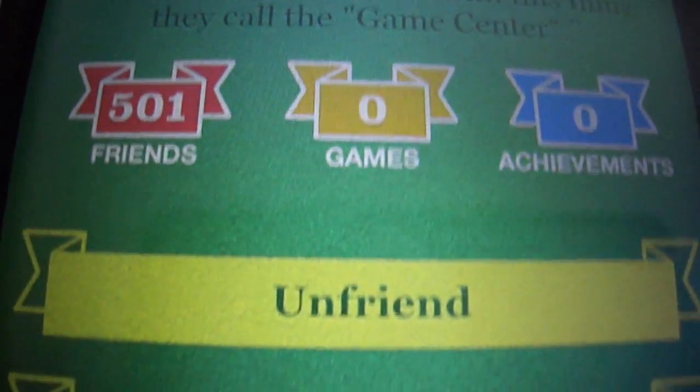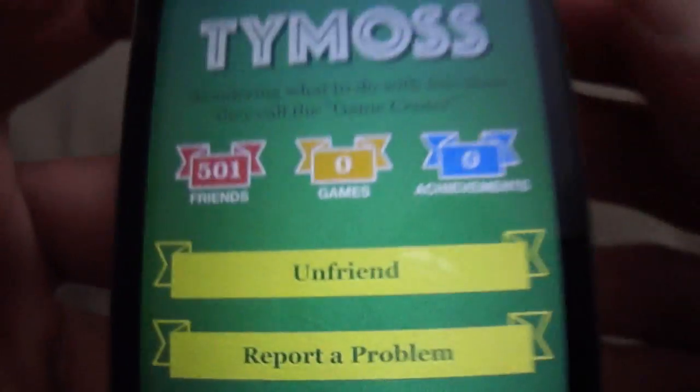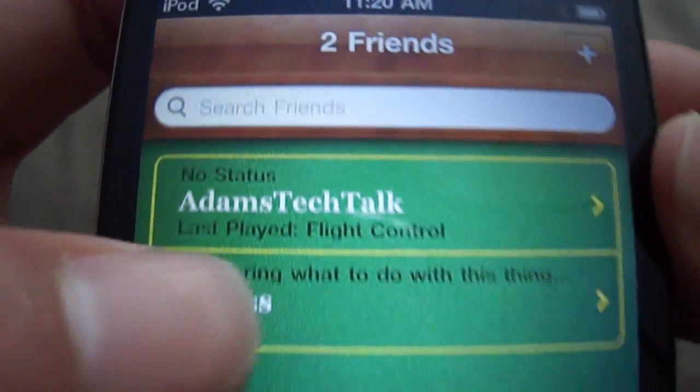His friends, games, and achievements, and you can report a problem or unfriend him. So it just shows all your friends, and you can also search for friends with the bar up there.